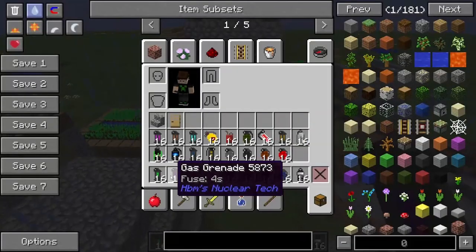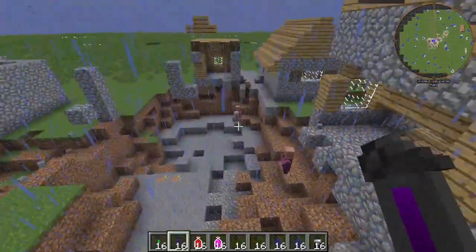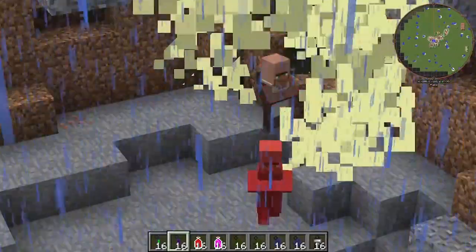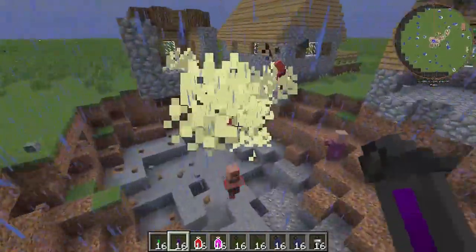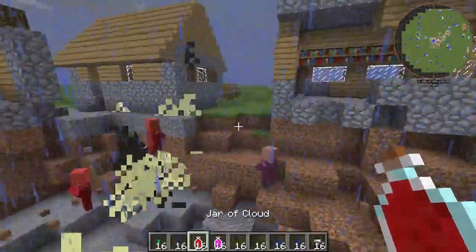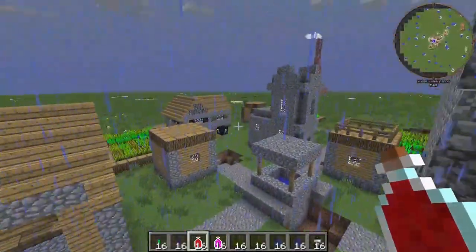Next we have the gas grenade. Why are you running, bro? Looks like they got some sort of damage here — I think it gives you the poison effect. Weak.